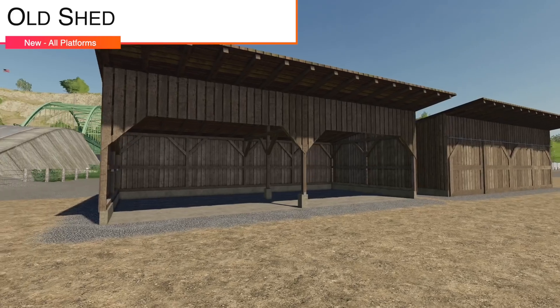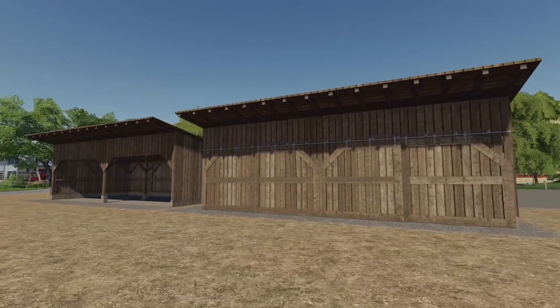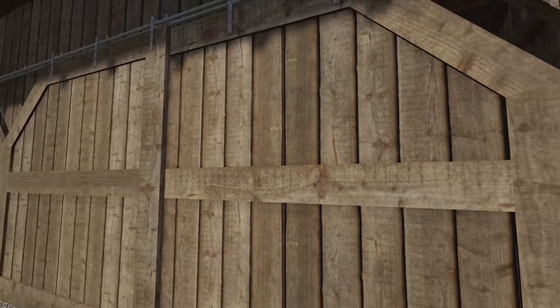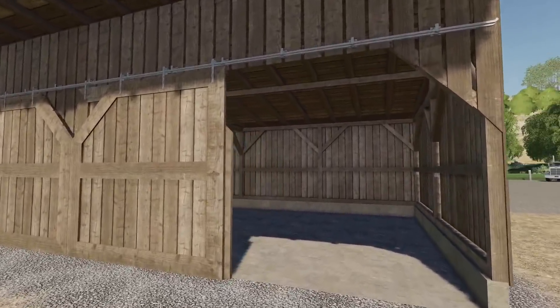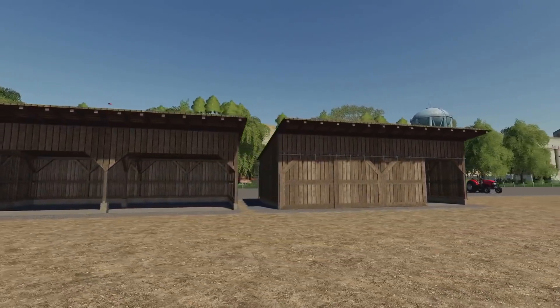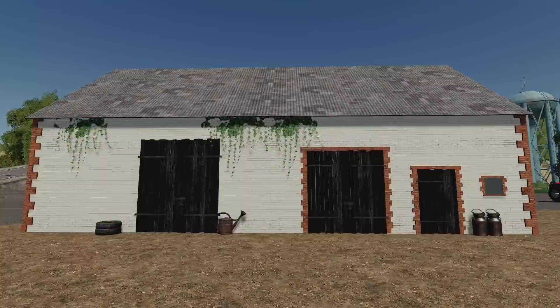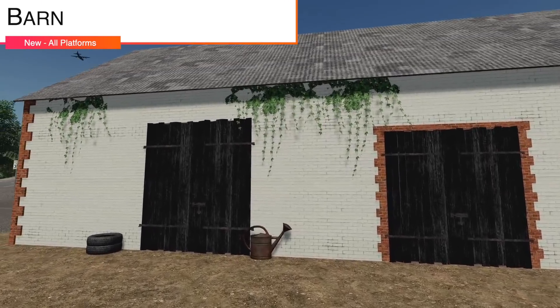Next to last new mod for all platforms today is the Old Shed. We needed another one — it's an old shed and it's going to cost three grand or four grand depending on whether you want doors or not. The details and designs are very nice and it is Seasons ready as well.